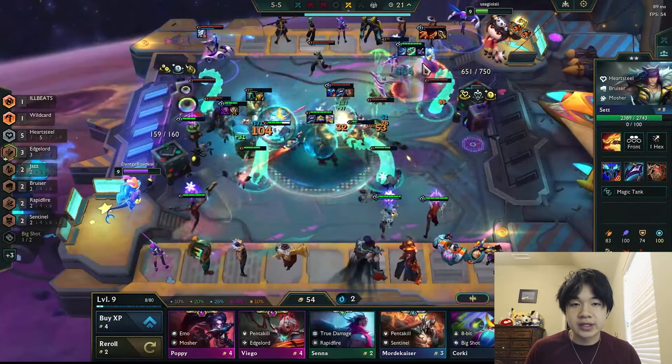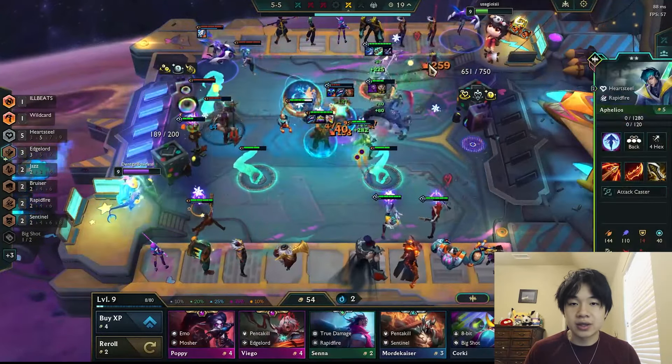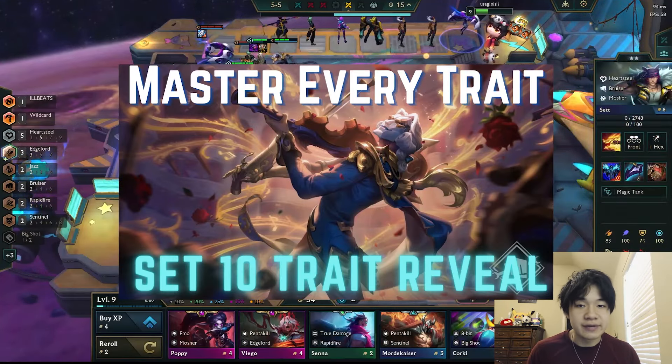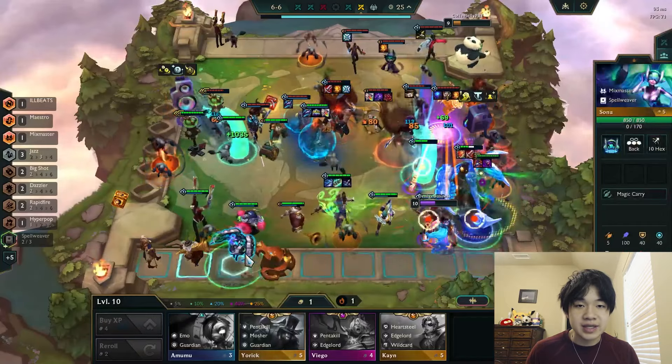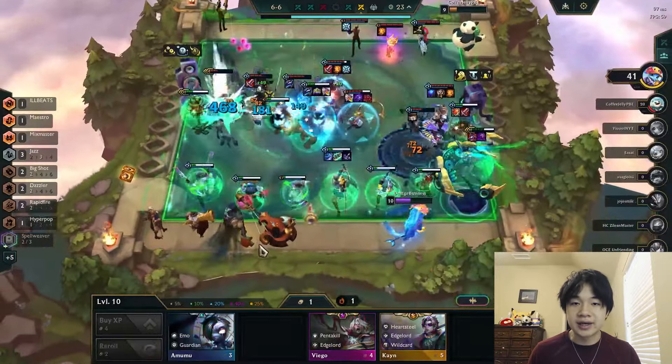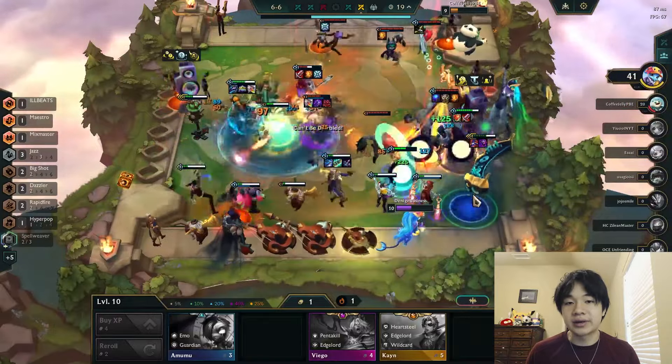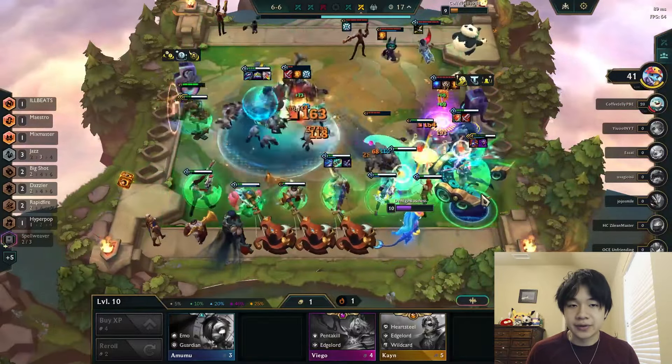A new TFT set means a new cast of units, and today I'm going to show you in detail what all 59 units do. If you missed it, check out my last guide where I explain every new trait in detail. Timestamps are in the description for your convenience as always, and a quick reminder that while abilities and traits will probably stay the same, the numbers for each unit are highly subject to change. Without further ado, let's check it out.